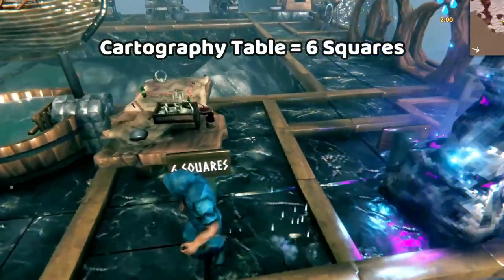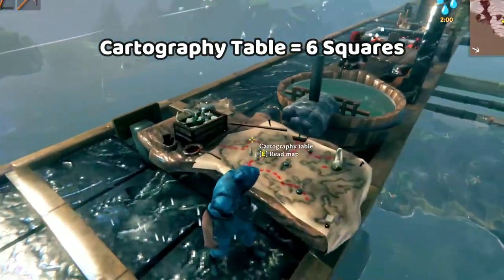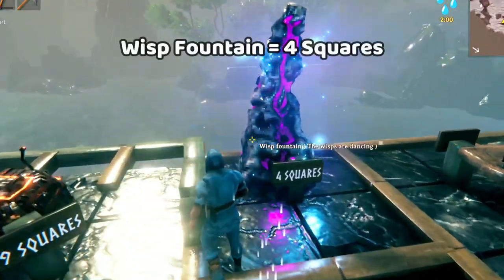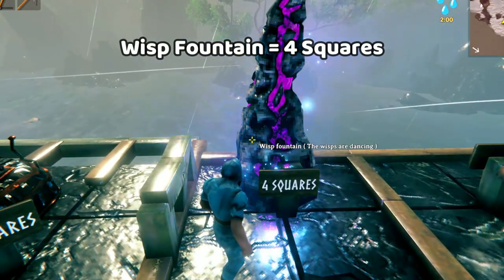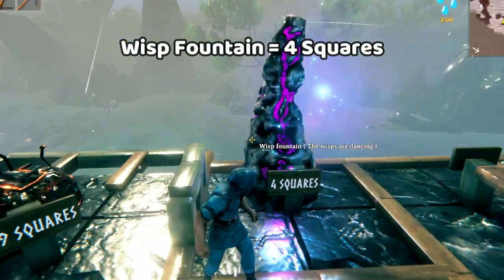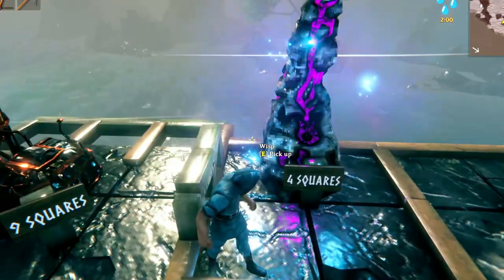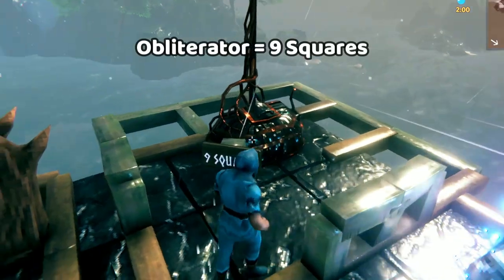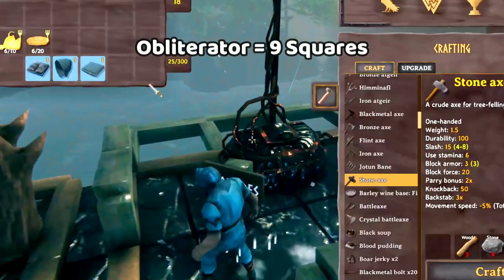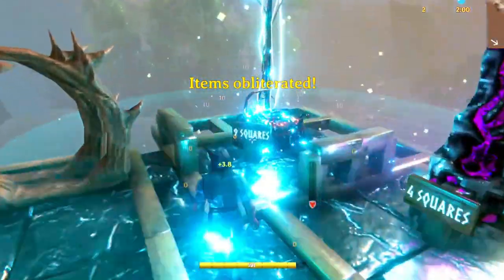Here we have some other items that are just kind of one-offs. There's the cartography table, which is quite big. Getting a wisp is part of progressing through the mist lands - it's not technically necessary, but you will have one of these in your base. They're pretty small and they need to be outside and in the dark; they don't need a roof. There's also the obliterator - this item needs to be by itself because it's going to really mess things up. You'll get damaged, and a lot of other stuff will get shocked as well.